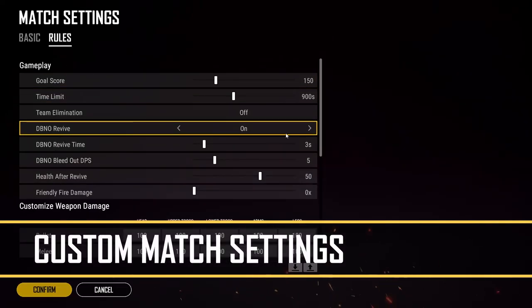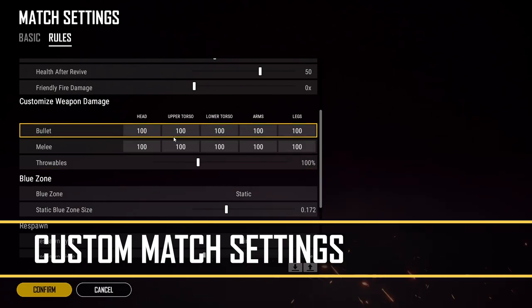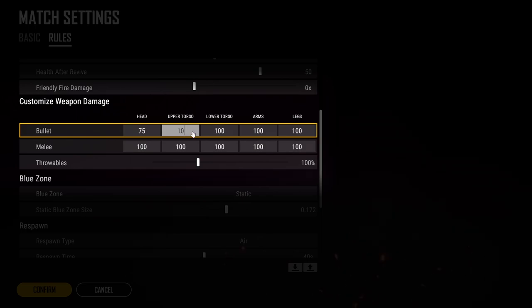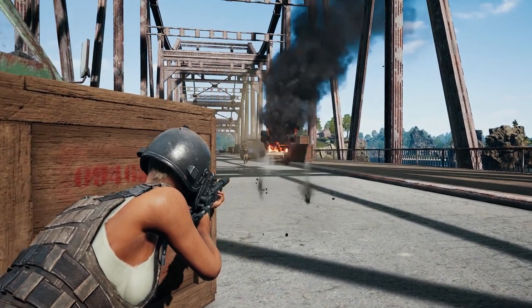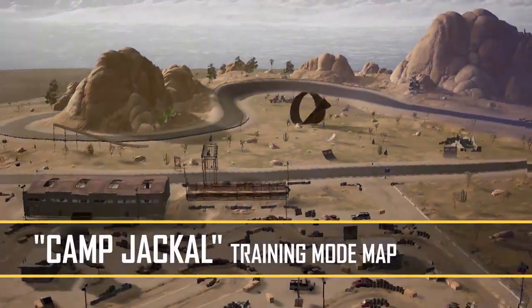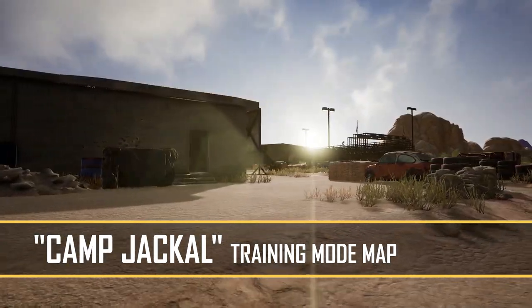Friends can now be invited to custom game lobbies. And for the players who want a bit more control, we've added a new option that allows you to adjust the damage ratios for different areas of the body. This setting can be adjusted from 0 to 500 and you can break it down by head, upper body, lower body, arms, or legs. You can even determine how these ratios affect bullets, melee, or throwables. The training mode map is now officially known as Camp Jackal and has also been added as a map option for custom war mode games.